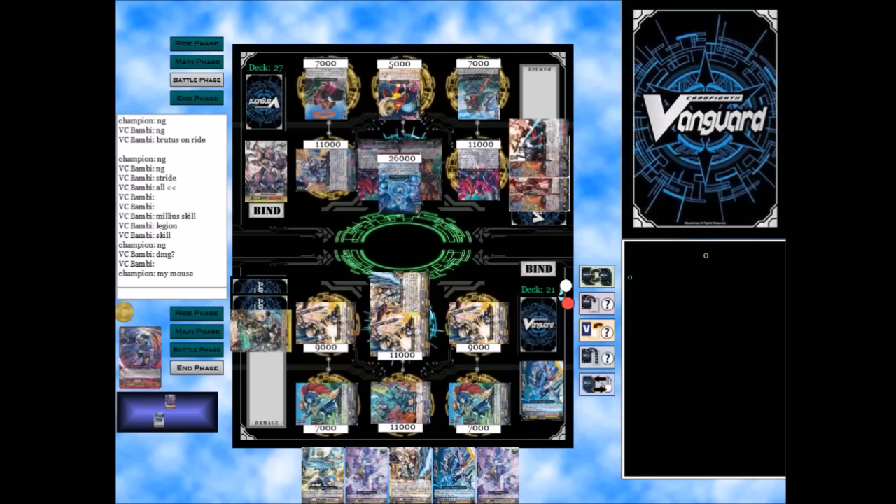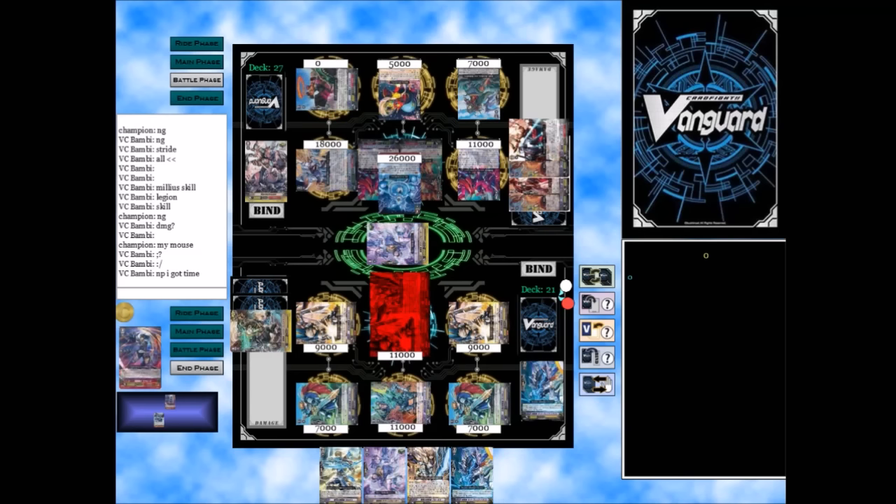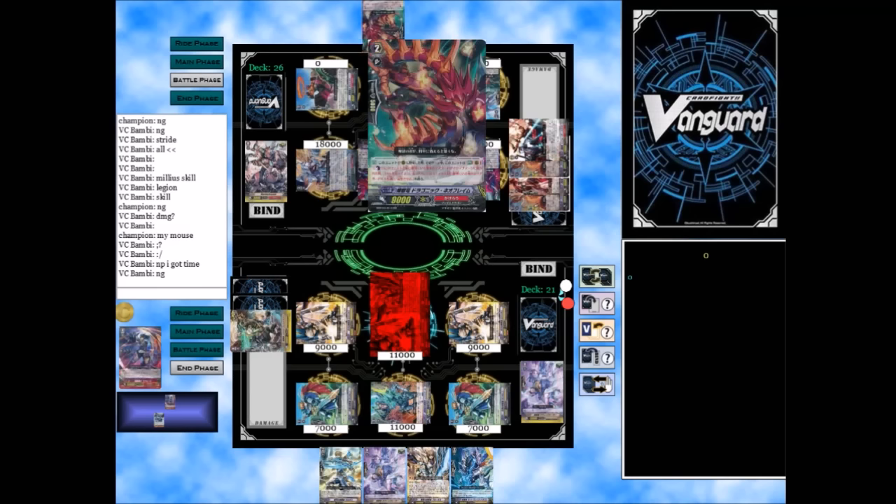You can't really play CFA without your mouse, so let's talk a bit more about the deck. It's very aggressive. A lot of the grade 1's are attacking units able to hit grade 2's by themselves — like 9k attackers, 10k attackers, that sort of thing. And all the grade 2's give power of some sort, whether they hit or things like that.